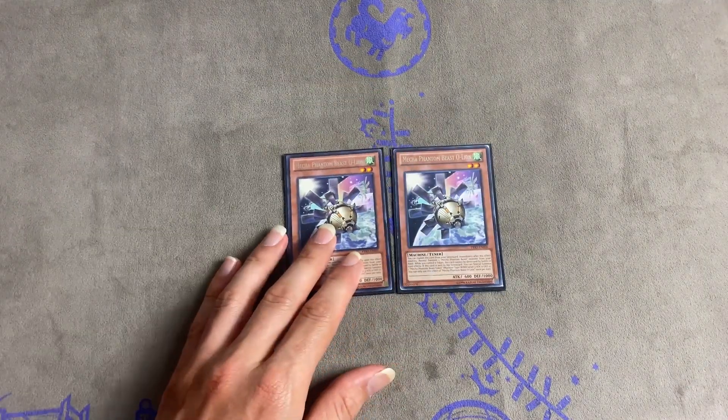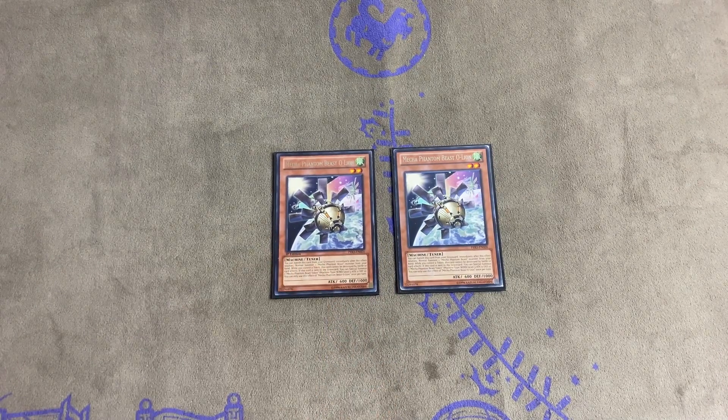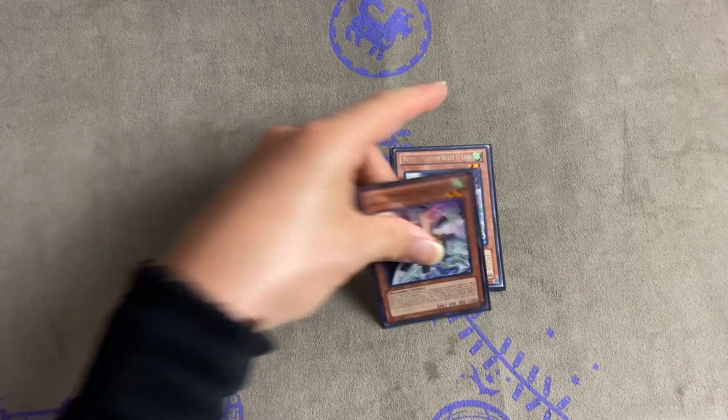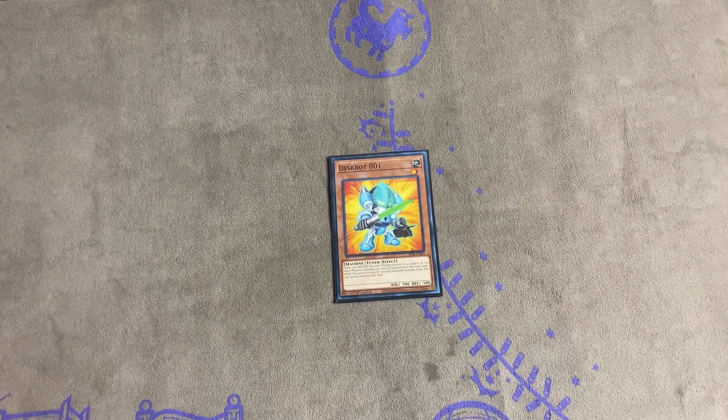Next we have two O-Lions. Some people only run one; I choose to run two because it's good if you draw one and end up with one in the graveyard — you can use the graveyard effect to bring out another. Next we got Destrudo 001. I only run one because I feel like one's necessary, that's all there is.